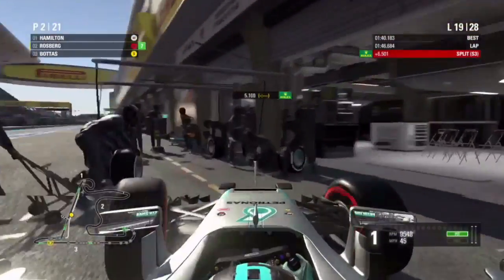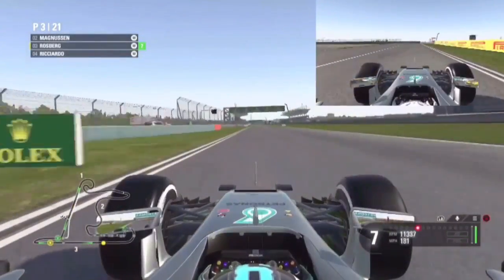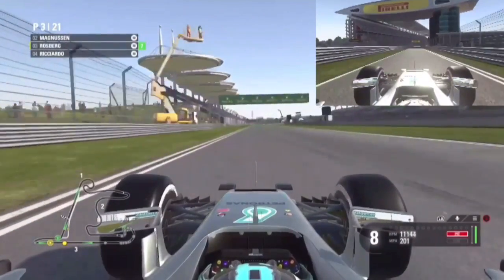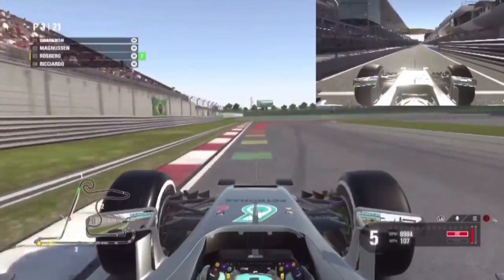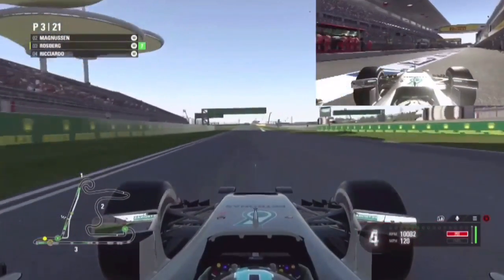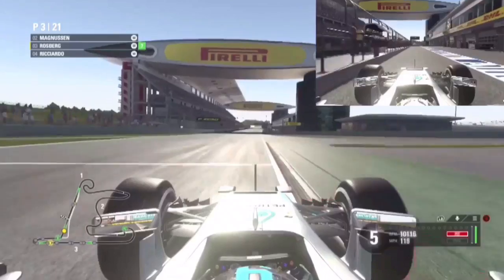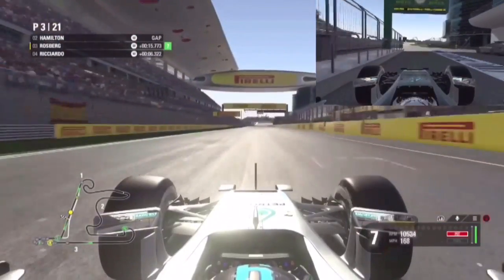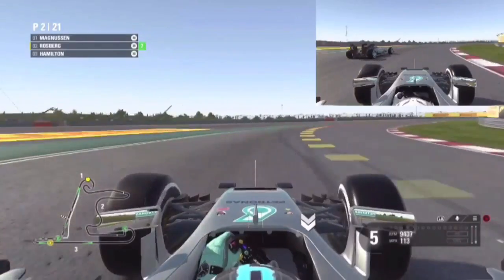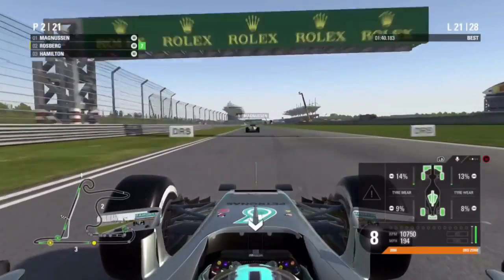We cut on to lap 19 and into the pits for a set of medium tyres, which should take us to the end of the race. Our teammate Lewis Hamilton also comes into the pits and it looks like it's going to be very close as to who comes out in front. Hamilton goes to another set of medium tyres. As we come up to the final corner, it's going to be very close — we go around the outside into turn one and we have overtaken our teammate, staying ahead of Lewis Hamilton.